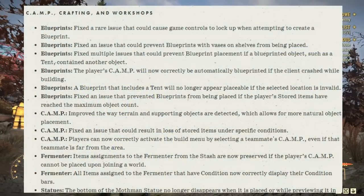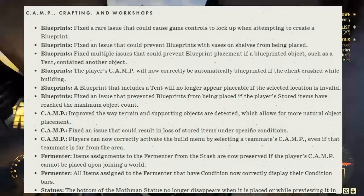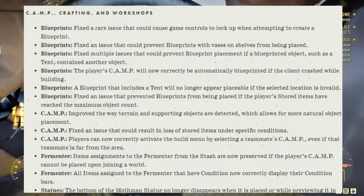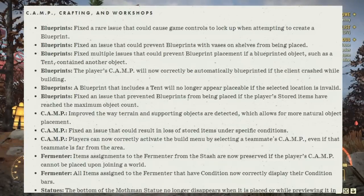Camp crafting and workshops — blueprints: fixed the rare issue that could cause game controls to lock up when creating a blueprint. Fixed the issue that could prevent blueprints with vases on shelves from being placed. Fixed multiple issues that could prevent blueprint placement if a blueprint object such as a tent contained another object. The player's camp will now correctly be auto-blueprinted if the client crashes while building. A blueprint that includes a tent will no longer be replaceable if the selected location is invalid. Fixed the issue that prevented blueprints from being placed if stored items breached the maximum object count.